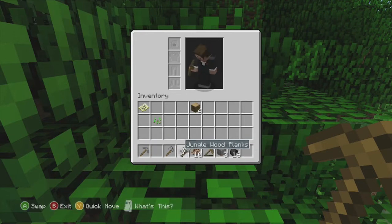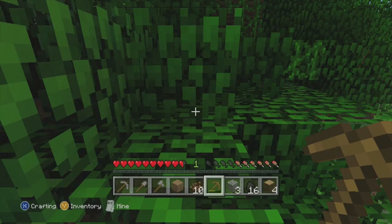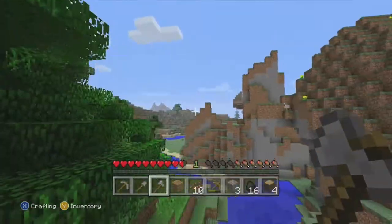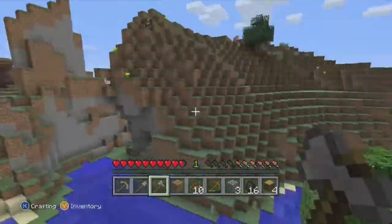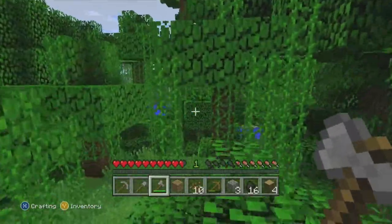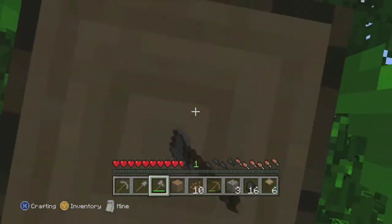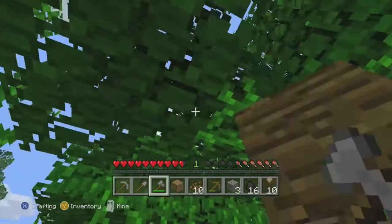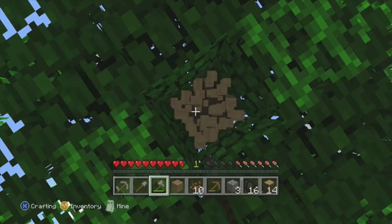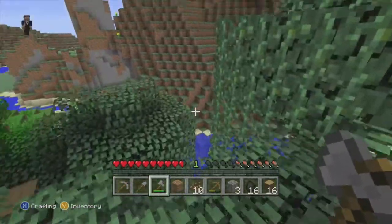Alright, so I'm gonna go chop down just a few more trees, and then I will go explore a cave — or try to find a cave to explore — and just dig around and see what I can find. Let's find some more wood. This jungle's crazy. Let's chop down some of these trees. Now I'll make some torches and I'll go cave diving, or spelunking, as you crazy people that actually have large vocabularies would probably call it.